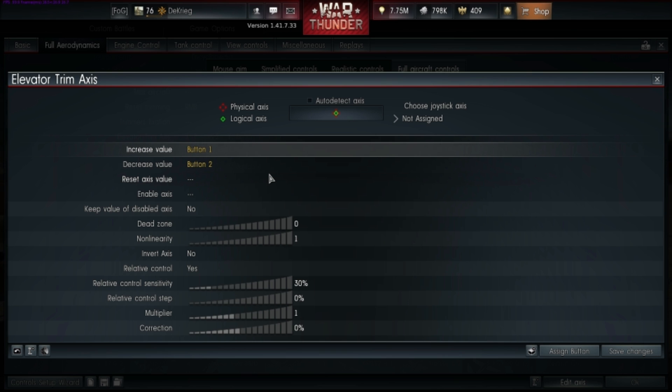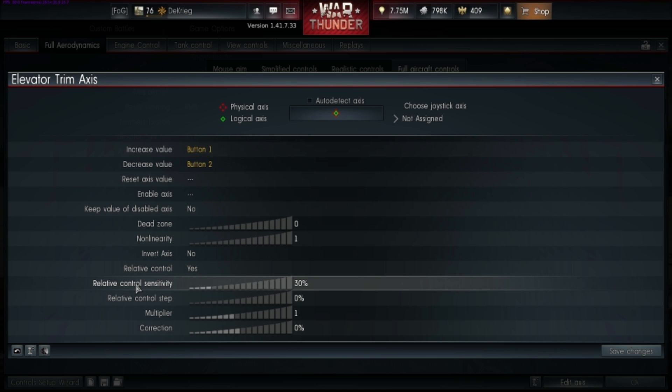I actually set elevator trim before I even take off — as I'm on the runway starting the engine I tap the increase elevator trim button about six or seven times before moving. That way my elevator is already positioned to get altitude right from the get-go. Once in the air and at the altitude I want, I tap up and down until I find a value that holds a steady climb, so I can let go of the left thumbstick entirely. This lets me focus more on looking around and observing my surroundings.